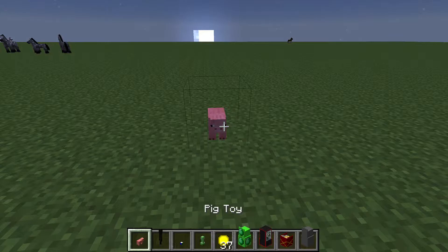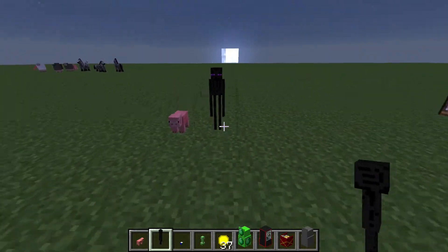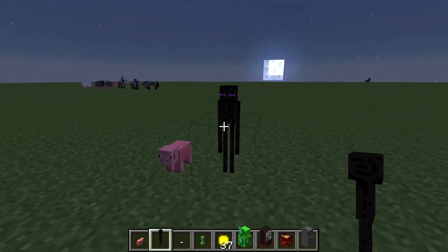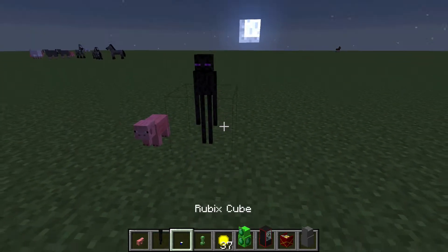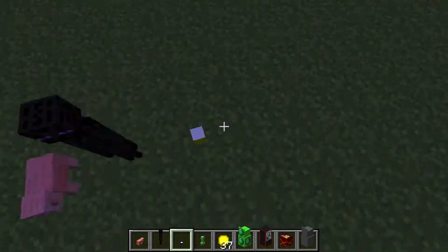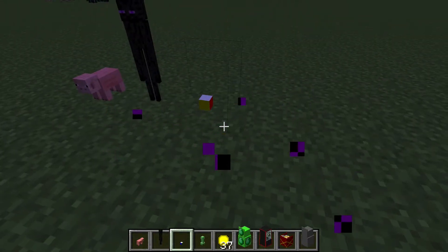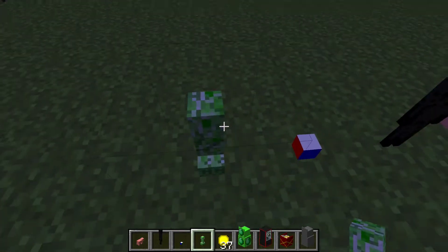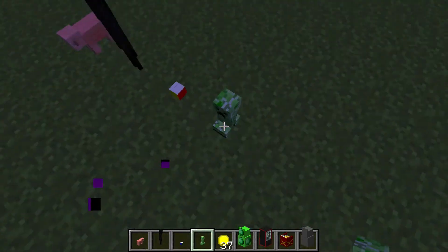First you can get the pig, and they're actually for decoration — they're pretty cool. If you right-click them it makes a noise. We also got a Rubik's cube little thing; I can actually solve a three-by-three. Then we got a creeper, which acts as if you were punching one.